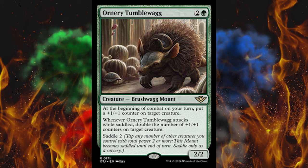Next up, Ornery Tumblewag. It's a 3-cost 2/2 creature brushwag mount. At the beginning of combat on your turn, put a +1/+1 counter on target creature. When it attacks while saddled, double the number of +1/+1 counters on target creature — which is just inherently broken. Anytime anything says double counters, it's completely off the deep end. Saddle 2. I guess they didn't learn from Scoot Swarm.